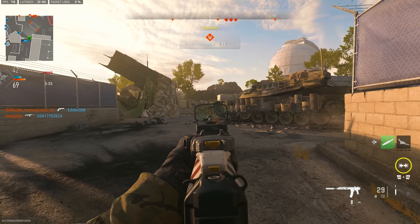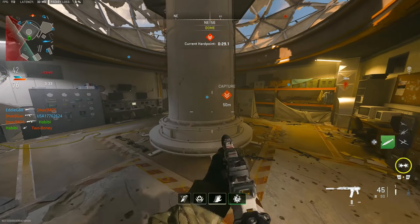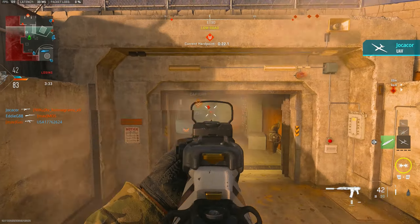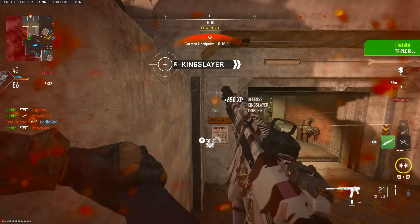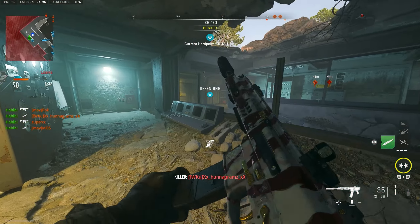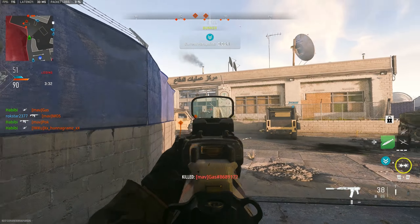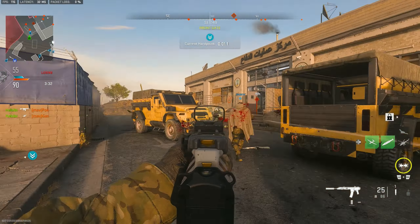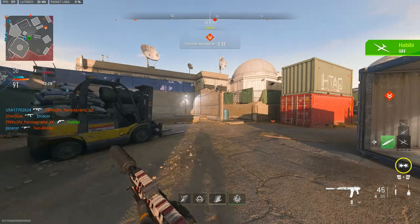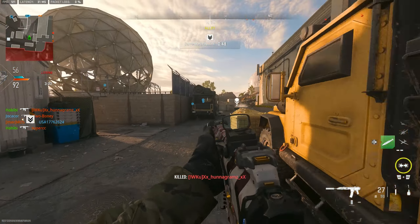I'm selling so bad, it's not even funny. Can't full commit to a kill because everyone is just going behind cover. And a couple of them have Last Stand too. Come on bro, I thought I could get a double but knowing my luck I ain't getting shit.